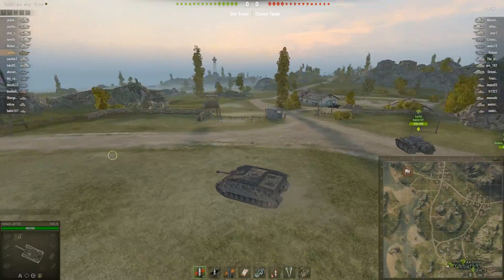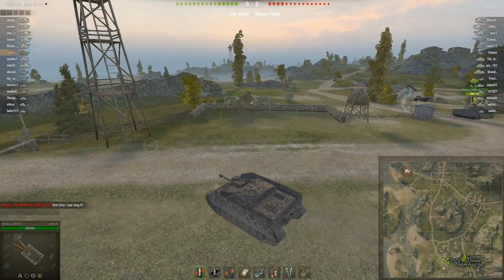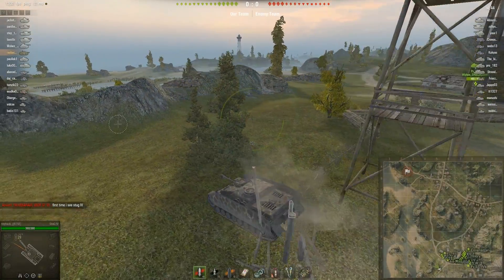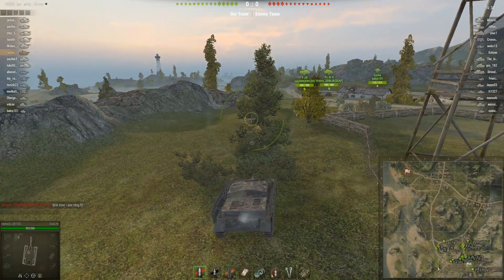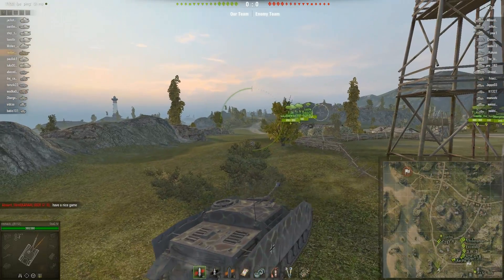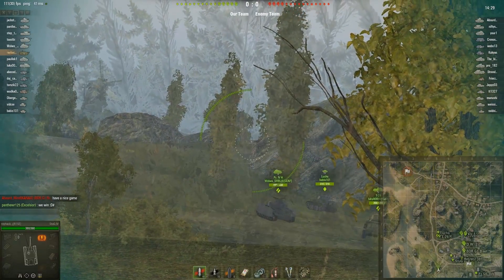The first reward is the Stug 4 Tier 5 German Premium Tank Destroyer. Here we are on a map called Mines, or in the replay section it is called Hills. You can see that the BDR says 'first time I see a Stug 4, have a nice game.' I didn't even notice that so I couldn't reply while playing.